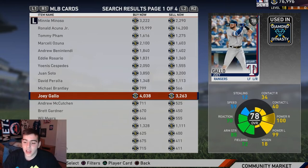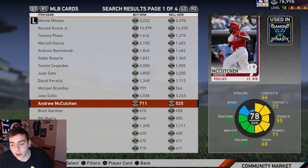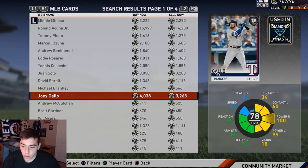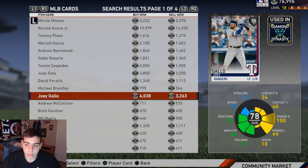Joey Gallo — overpriced. His power is crazy but he cannot hit lefties for his life and his vision's trash, so he's not even budget. It's not a good card. We also got McCutchen — I just have to give respect. I think he's decent, I like his stance, but he's not one of the top budget silvers.